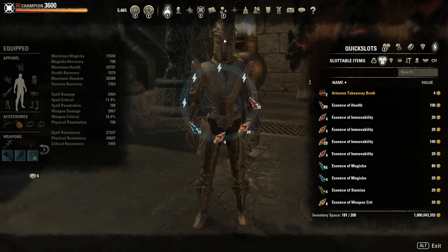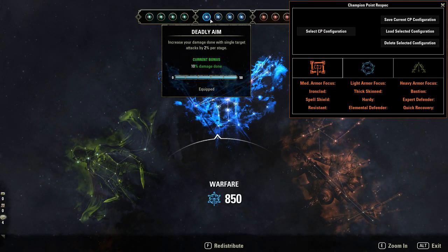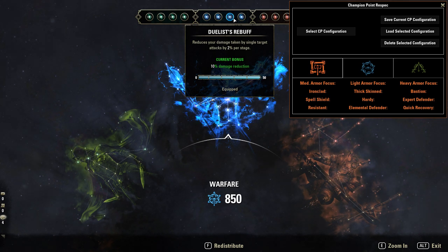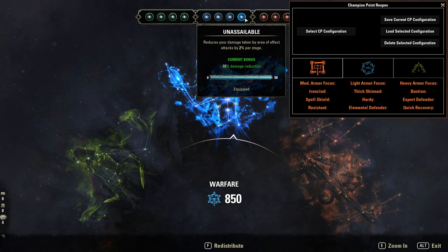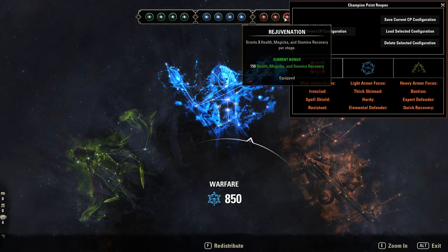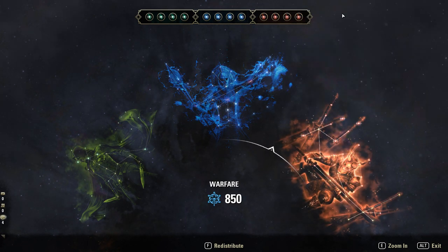In terms of Champion Points, pretty basic: Deadly Aim, Biting Aura, Durok's Bane buff, Unassailable, Slippery, Juggernaut, Rejuvenation, and Ironclad.